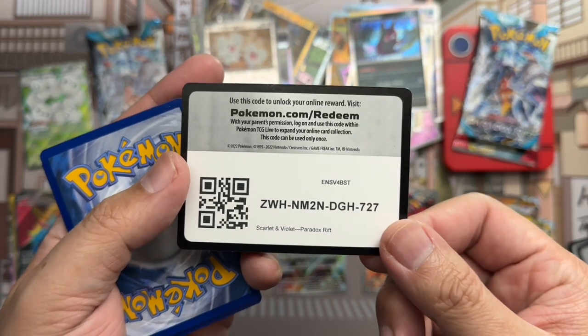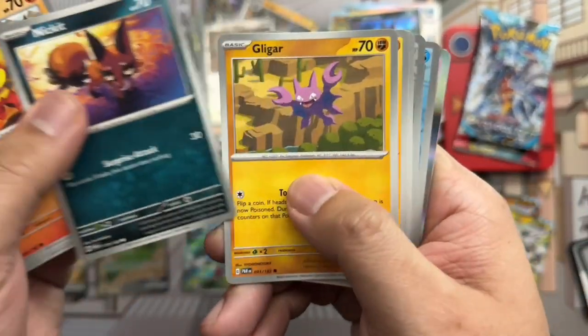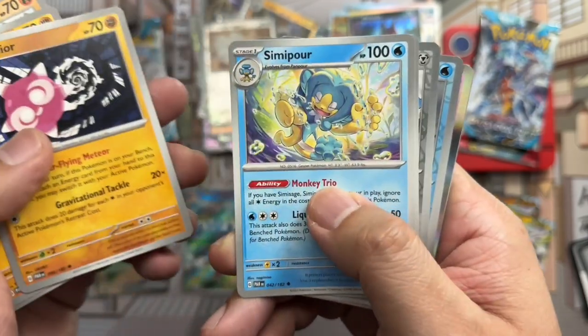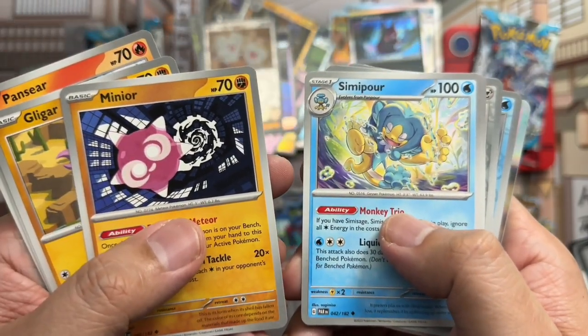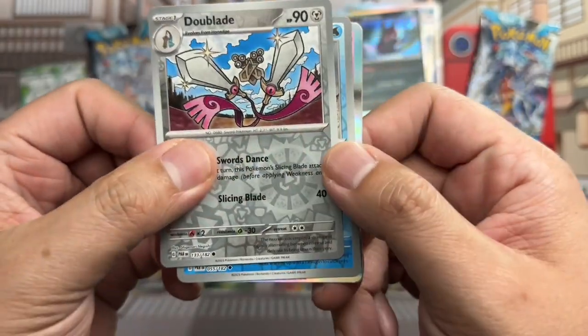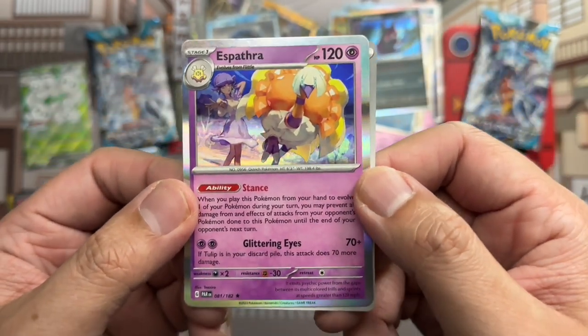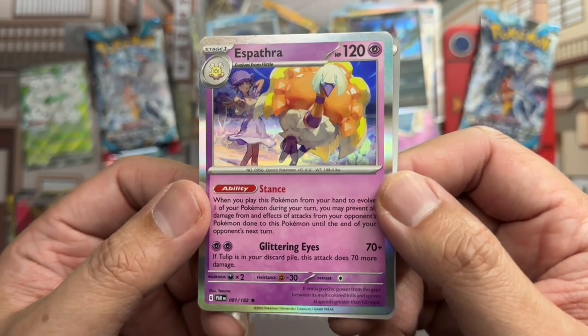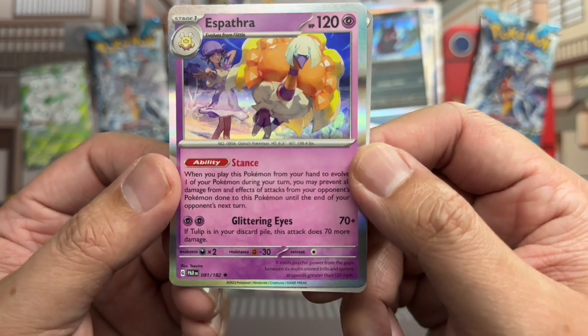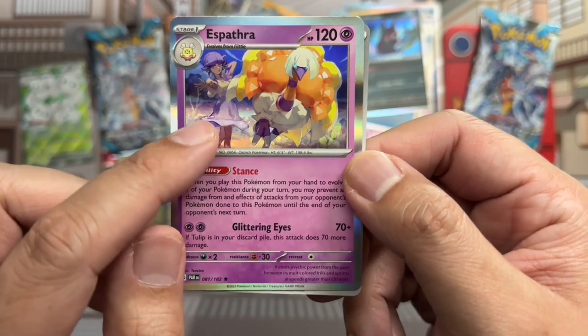There's a code card. Swablu, Pansear, Nickit, Gligar, Simipour, Zebstrika, Doublade reverse, Dondozo reverse, and Aspergara holo rare — the map from Overwatch. There's a woman behind there, just so you know — so Aspergara could be the Pokemon or it could be the woman's name.